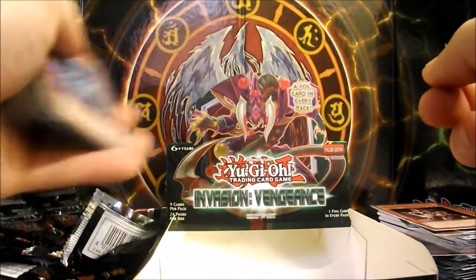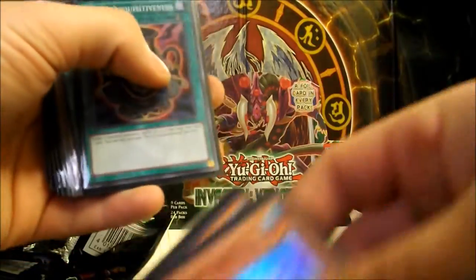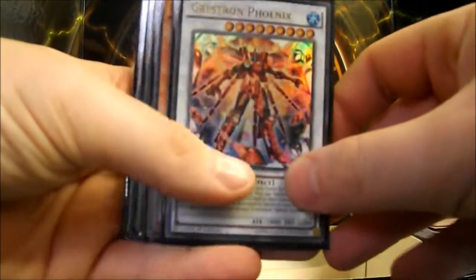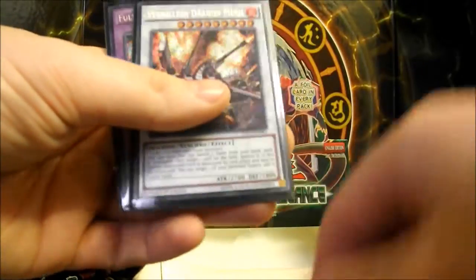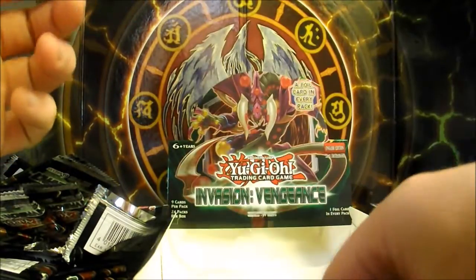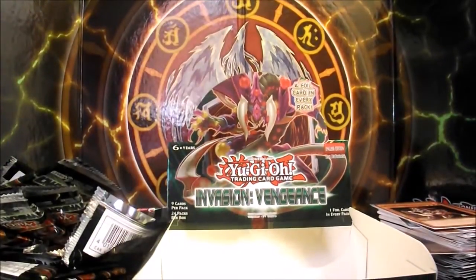Just looking back at what we've pulled: got a playset of Crystron Kwan, which I'm pretty chuffed about. Two Pot of Acquisitiveness — need one more to get that playset. Subterra Behemoth Ultra Mathis for one of our Ultras. Catalyst Field is another Ultra. Crystron Phoenix — pretty chuffed about that for an Ultra. And Crystron Citra. Then the two Secrets: Vermilion Dragon Mech, which I'm chuffed about, and Full Metal Foes Alkahest. I got this from Chaos Cards — link is in the description. If you liked the video, like and subscribe. Catch you later.